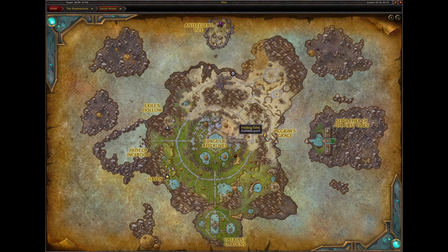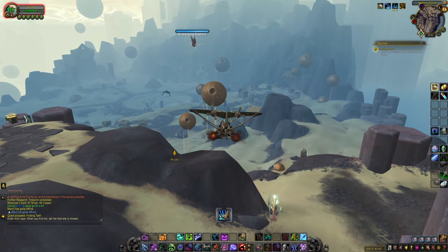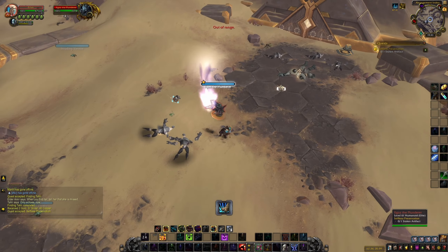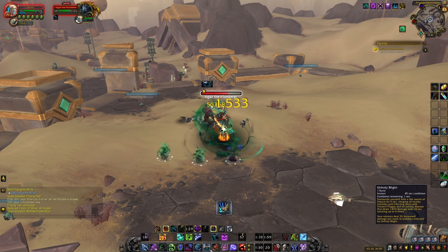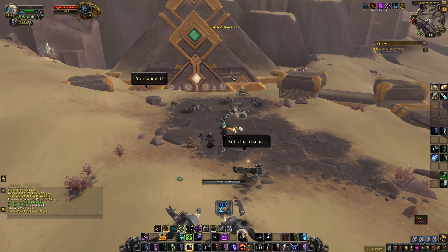To unlock Protoform Synthesis, you need to complete the Finding Tally quest line. This quest starts in Pilgrim's Grace and takes place in the north end of Zereth Mortis where the desert is. Tally will ask you to recover an artifact and return it to the building right next to where you got it.